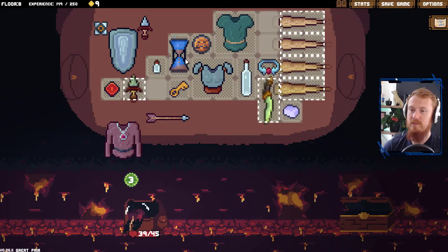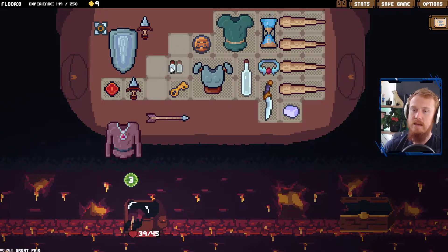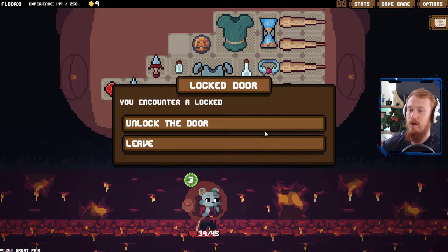No matter what we pop there — oh, maybe that there. Now we can maybe pop some weapons there, like here, for example. Here we go. And the throwing star can't go there because it's next to something else. There we go.